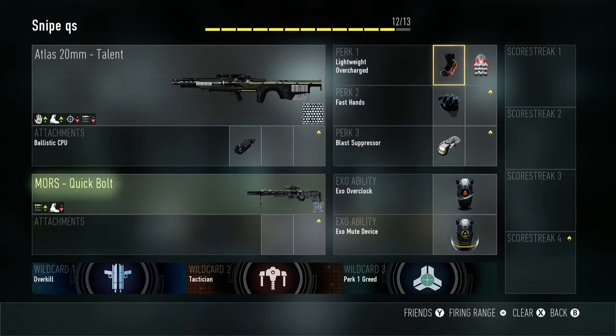As far as perks go, I have Lightweight and Overcharge just to get around the map faster, and Overcharge to make my exo abilities last longer. Then obviously you need Fast Hands while going for quad swap so you swap weapons faster. For perk 3, I like to use Blast Suppressor because it makes it so enemies can't see the little ping on the mini map when you use your exo abilities. A lot of people rely on the mini map to know where enemies are, so it's a big advantage if you're not showing up while jumping around and doing all your boosts.